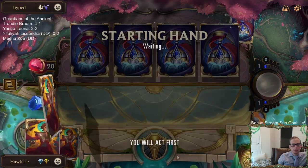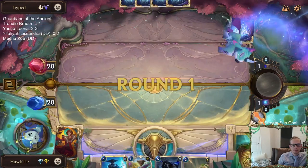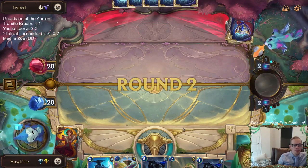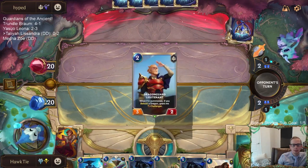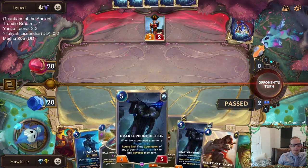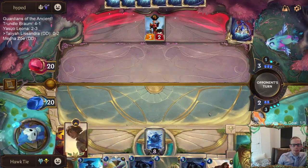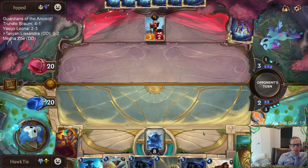Send it all back — Frozen Thralls, where are you? No Frozen Thrall. Don't even have the other card that could get us Frozen Thrall. I'm not sure why I'm playing that over Lissandra — they do have this thing where they'd kill my Lissandra and that'd be a bummer.